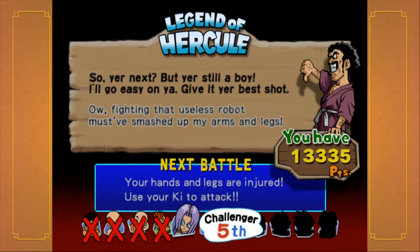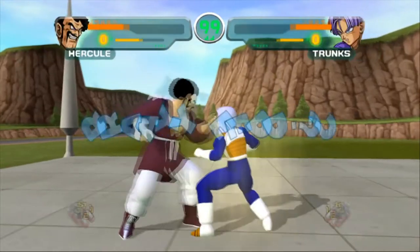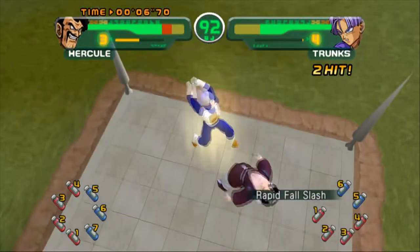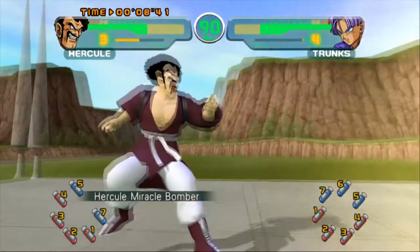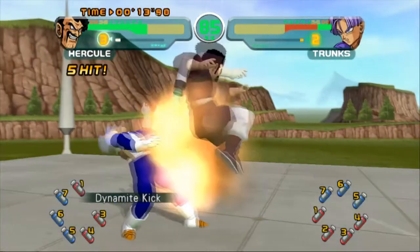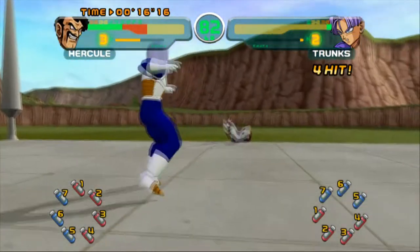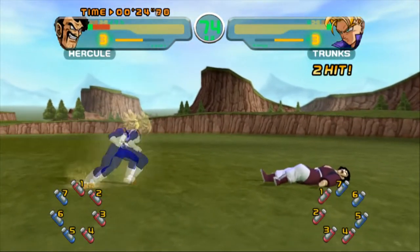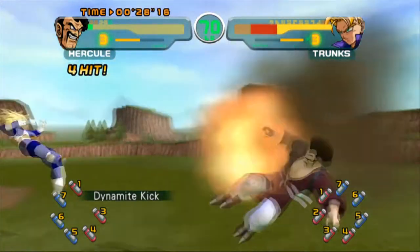You're next. But you're still a boy — I'll go easy on you. Give it your best shot. Fighting that useless robot must have smashed out my arms and legs. They really should not put that big a delay between his dialogue and his thoughts. Just as the description says, they're getting more defensive now. I just realized Trunks' groove is just a variation of the GS throw. We want to keep Trunks' ki down low so we can't pull a super save, which he can do as low as three gauges. And then Super Trunks at four — not good.